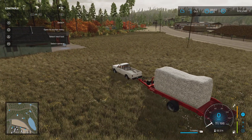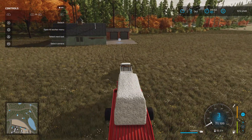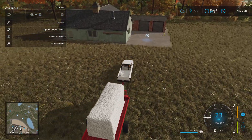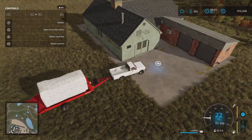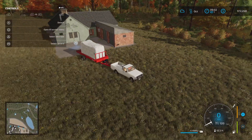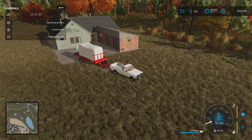Hey guys, welcome back to AF Farms for another episode of Silver on Forest. We've just completed our cotton harvest, so we've got our first bale that we're going to deliver to our newly placed spinnery. Let's get this unloaded.